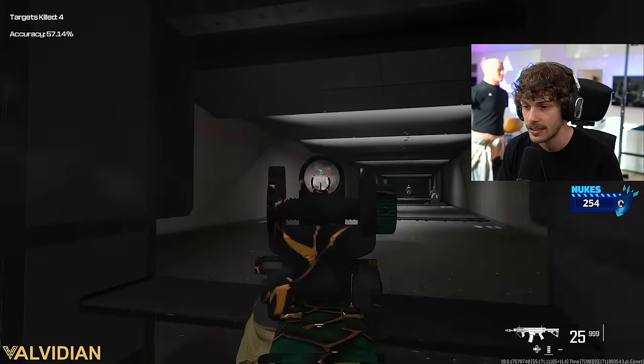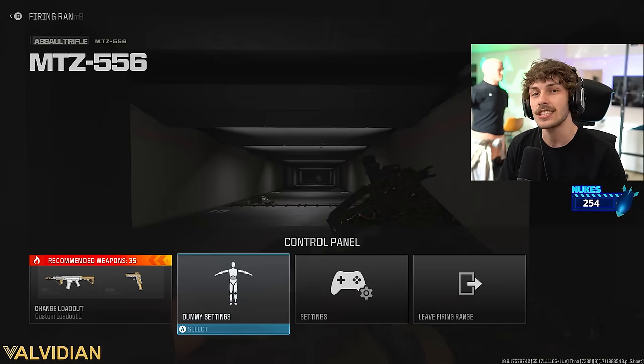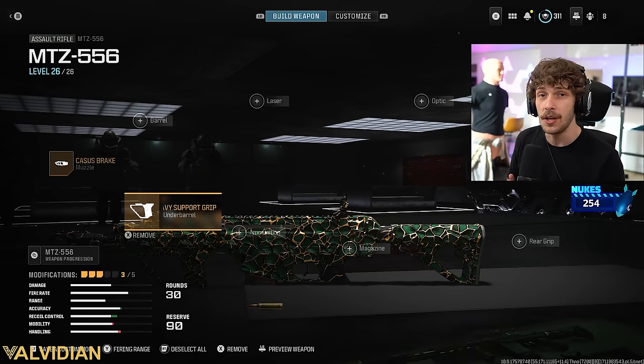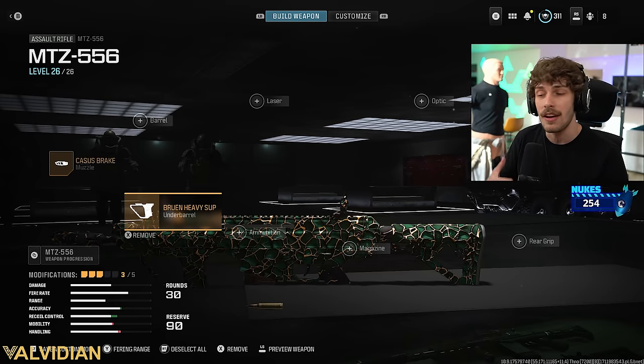You have to run this attachment combo if you want the gun to have no recoil. Obviously there are a couple of variations, but when you add these three attachments, that's when the gun gets to its final form. This is how the weapon becomes very good. Once you have these three attachments, the rest really doesn't matter — you can add whatever you want based on the mode you're playing.